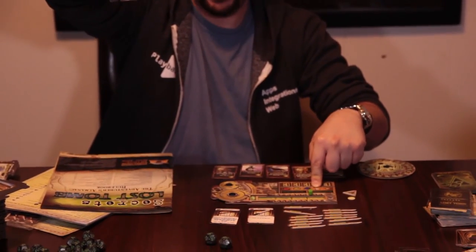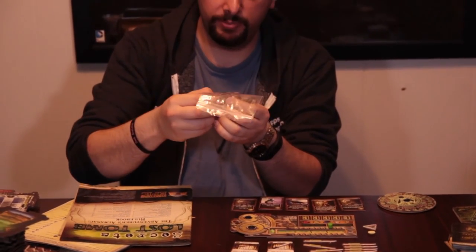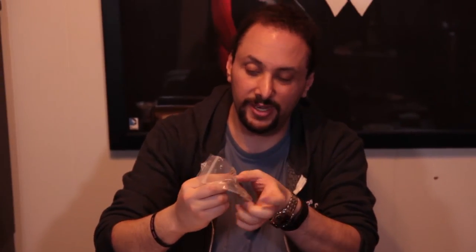If you gain the plus one knowledge from exploring a room, you would search through the pile of tokens — there are a lot — and look for the matching symbol, which for knowledge is a blue book. There is one here. It has a plus one or a plus two on it. You'd put plus one, and if you gain it again, you flip it over to get plus two. This way you can keep track of all the additional skills you gain in that column.